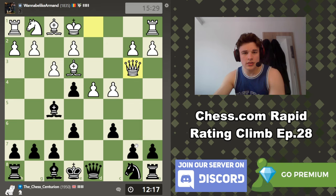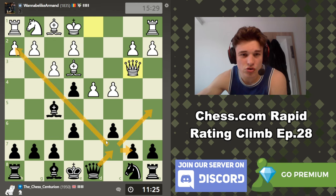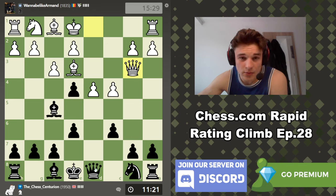Queen B3 — he's now attacking this pawn. How do we want to defend it? We could play Queen B6: D5 takes, takes, takes, takes, we win a pawn, but I'm not sold on that. We could play Queen to A5 and after Bishop D2 then go Queen B6. We could also play Queen C7, just defending and leaving our options open, maintaining control of this diagonal — that looks like a very solid move. We're not committing to anything.